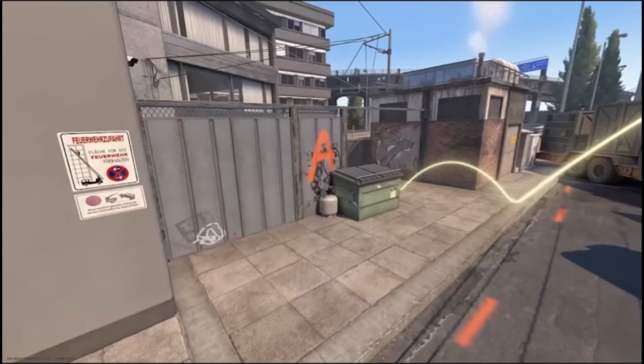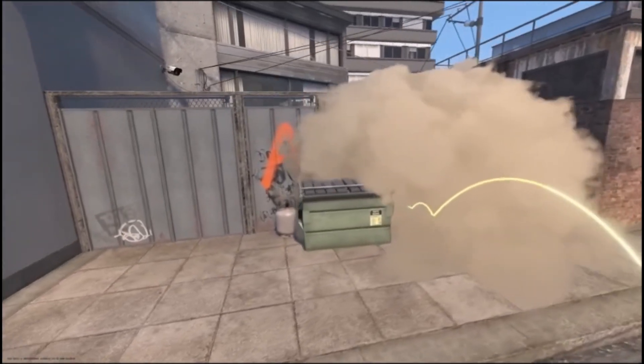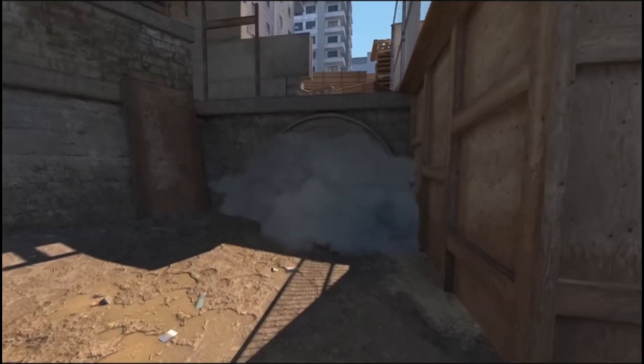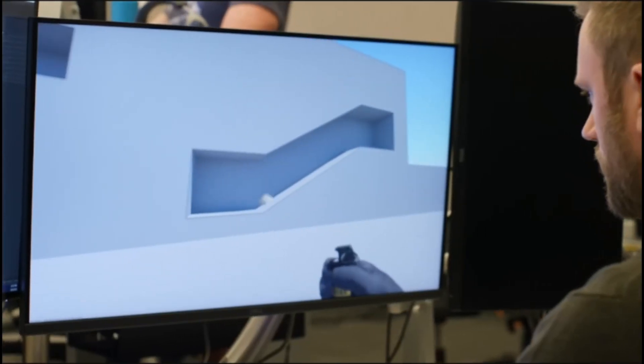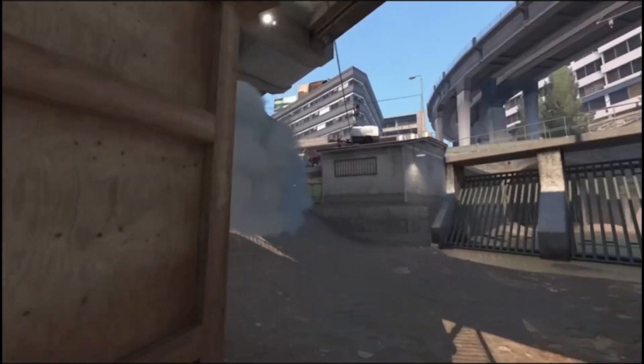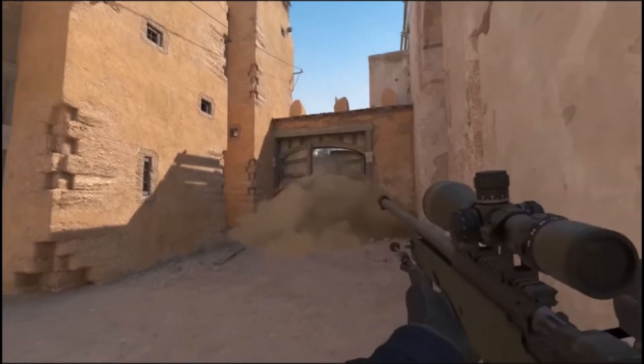It's the same smoke regardless of position, but the smoke can interact with the environment in interesting ways. It reacts to lighting, flows to fill spaces naturally. The shape of the smoke cloud can be pushed and carved by bullets and grenades.